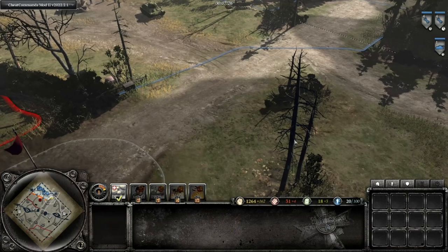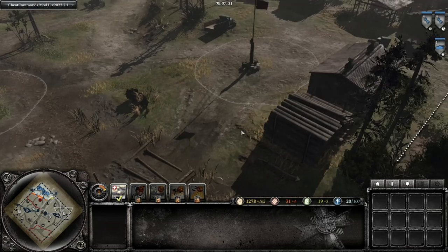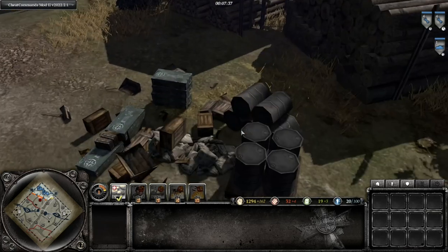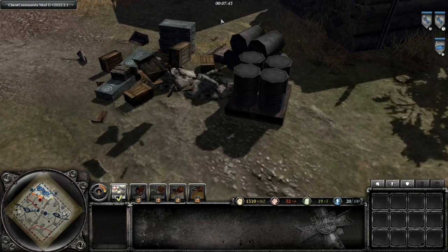However, you can actually pinpoint exactly where in the sector the truck is located. As you can see here, it's not very obvious when we first look around — it seems like there's no truck. But if we look a little bit closer, we can see that there are actually these boxes and barrels around, which indicates where the truck has set up.